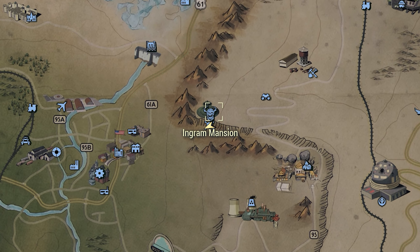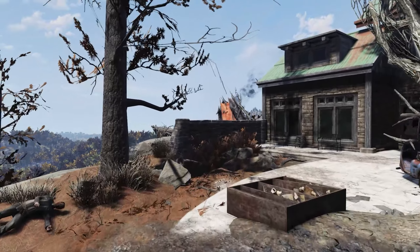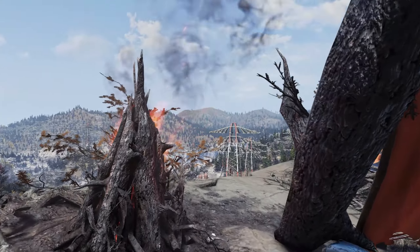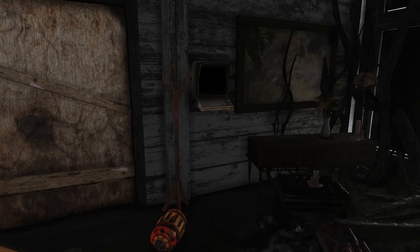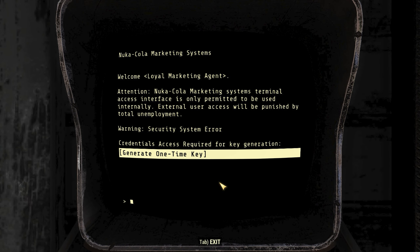Nuka-Cola marketing code in hand, we're now going to travel to Ingram Mansion. The arrival spot is at the gates and you'll have to hoof it all the way to the house from here. Make sure you're wearing your armor and have your gun ready — you should see five or six cultists here at any given time. From here, just walk or run to the back side of the house. There you'll find two broken windows just the right size to squeeze a vault dweller through. Once inside, access the Nuka-Cola marketing terminal and then select the option to generate a one-time key. It means business when it says one-time key — the one you see in this video will not work on your playthrough. So whip out something where you can jot down this code. I simply just took a picture of it with my phone.